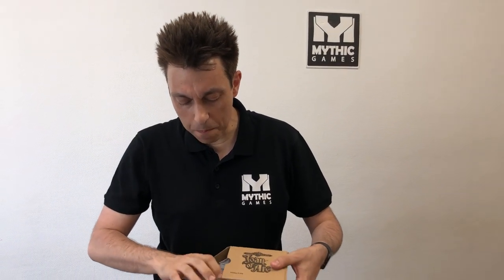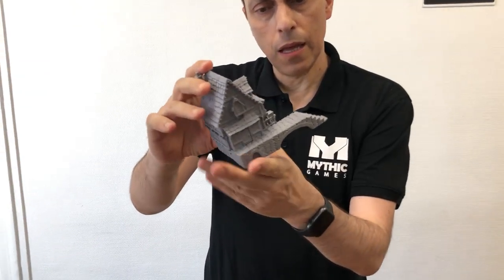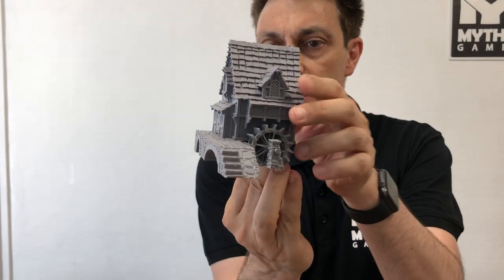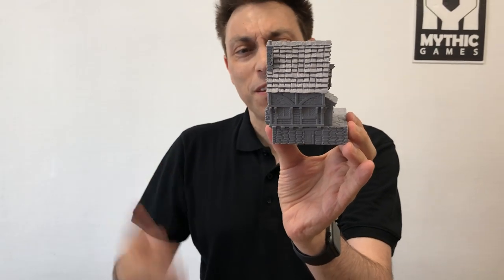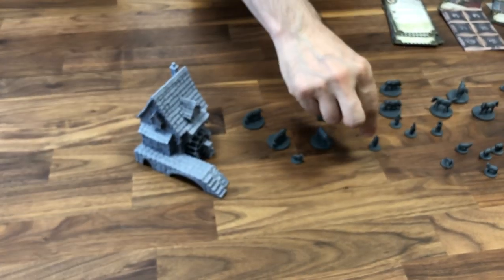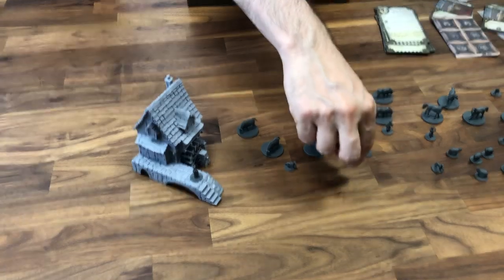Next up, the second little box. Oh, a nice and beautiful building — this is the water mill. Look at that, it's very very detailed, pretty big and impressive. With all the expansions we've had, there are many many different buildings. Let's put this one here with maybe the apothecary, the noble lady, and the citizen on it.